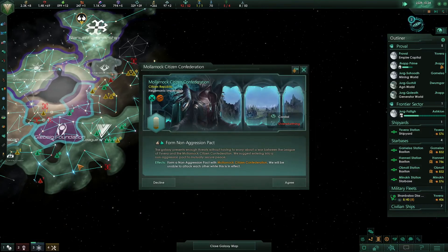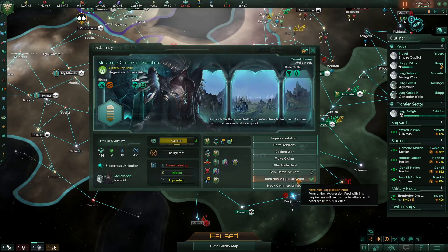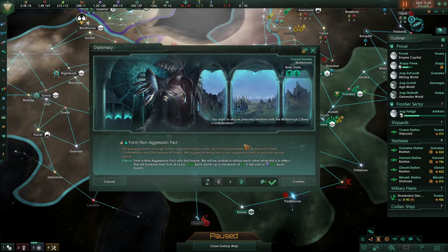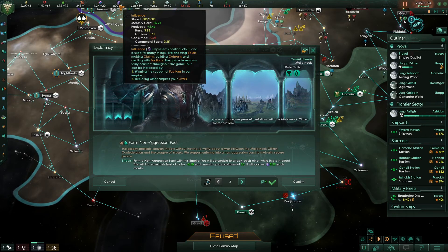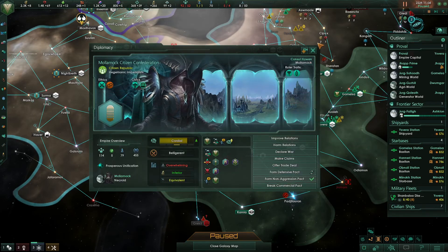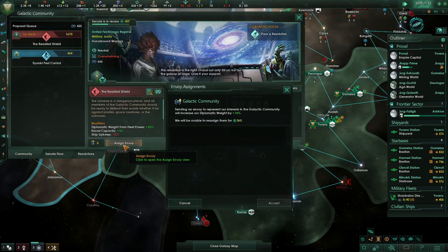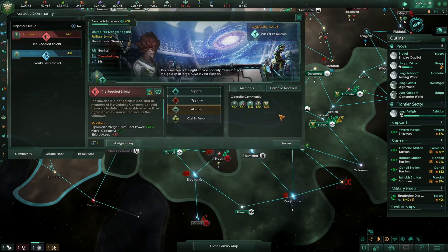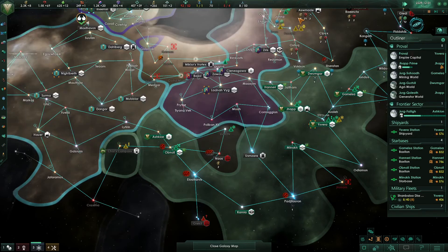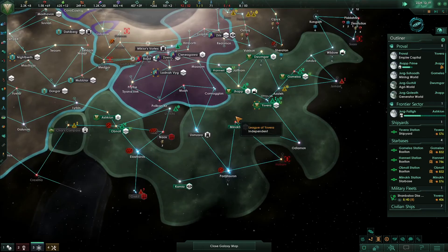An empire wants to make a non-aggression pact with us. That's going to cost us 0.25 influence per month — we're at 5.25, with 800 influence. I can afford that, and that will mean my border is safe. I'll confirm that non-aggression pact. Now I can reassign my envoy to the galactic community, and that's going to increase my diplomatic weight by 10%. I'll now be the third most powerful empire by diplomatic weight, which is quite a big difference. As we go on, we'll hopefully get a plus 50-60% added on to our diplomatic weight.